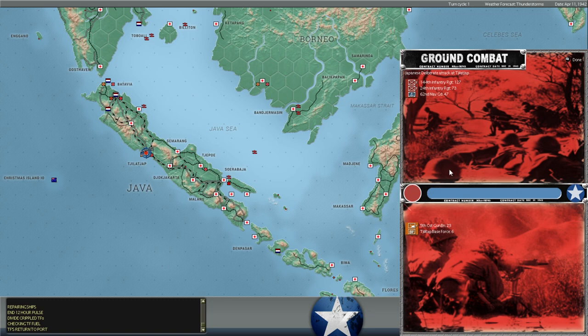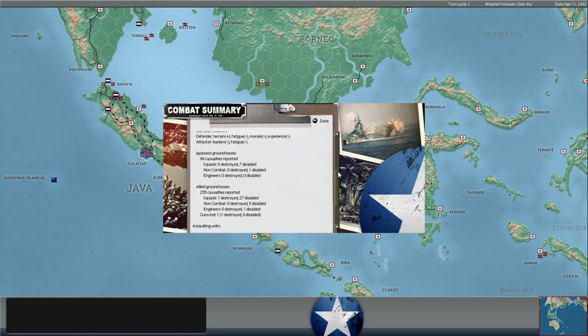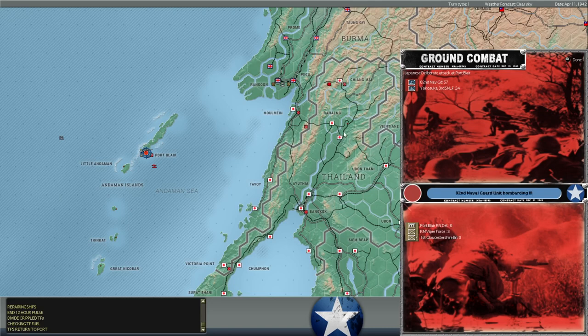Japanese deliberate attack at Tijlap - this is the third turn that the 144th and 24th Infantry Regiments are attacking there, and they still fail to take that base. The defenders at Tijlap are putting up a remarkable resistance. 255 casualties on our end, one squad destroyed, 27 disabled. He lost only 96 casualties and 7 disabled. But another attack at Tijlap - more supplies consumed, more units exhausted, and no success.